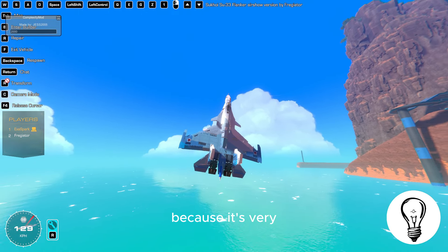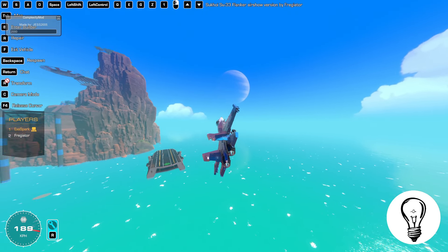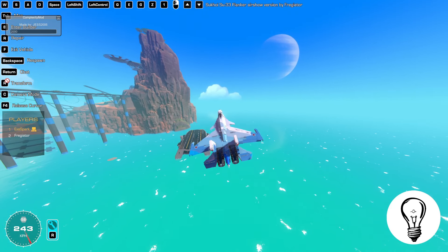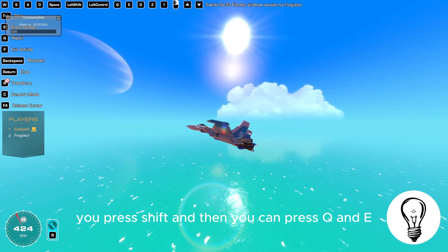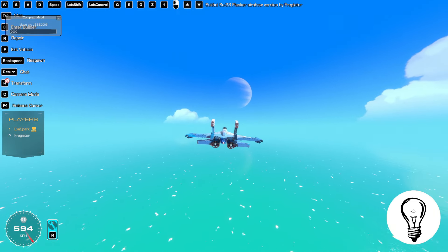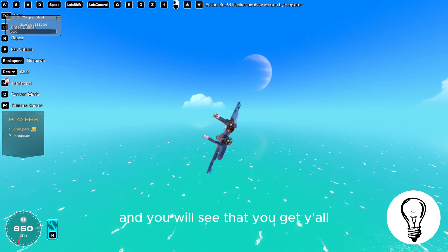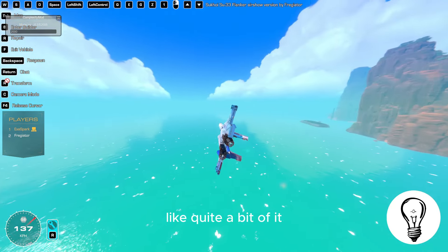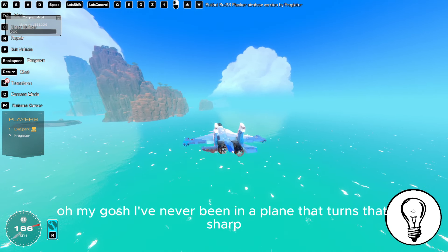There you go with the cobra — that's so cool! G is your gear. If you want to split the throttles, press shift and then Q or E and one side will deactivate. Just hold shift and press Q and you'll see you get quite a bit of yaw. Oh my gosh, I've never been in a plane that turns that fast!